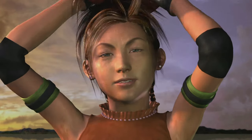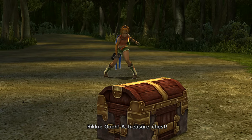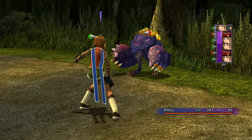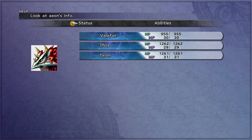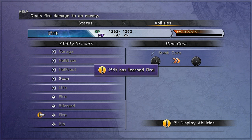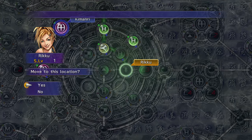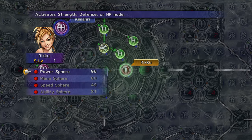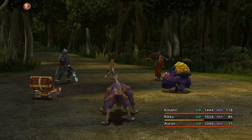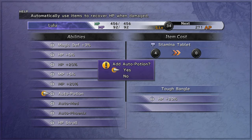Rikku will join your party at the North Bank. You'll get a Tutorial Battle and you'll use the grenades you've been saving for this mix. The Bomb Cores will produce different items. Rikku's sphere grid path will use the same HP boost you gave Kimahri — make sure she turns back to where she started. Farm the chest encounters for four Stamina Tablets, and customize Lulu's Tough Bangle with Auto Potion.